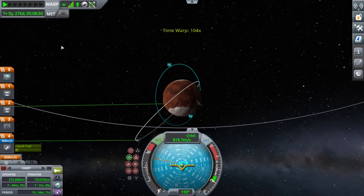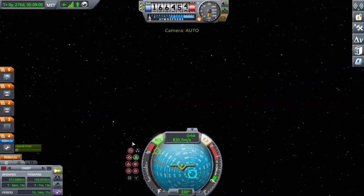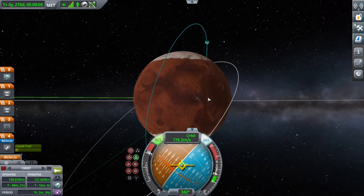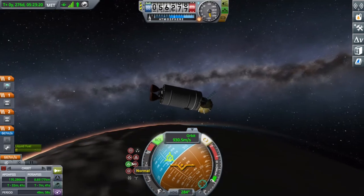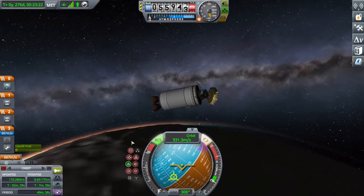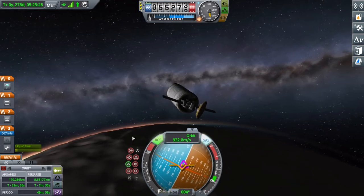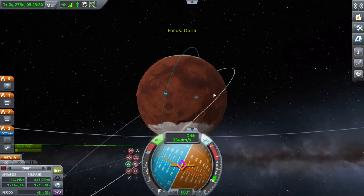I time warp to make sure I'm going in the right direction, then decided to do my retrograde burn on the dark side again — though I'll skip that part since you can't see anything. I skipped through it and decoupled. My periapsis is below 10 kilometers.